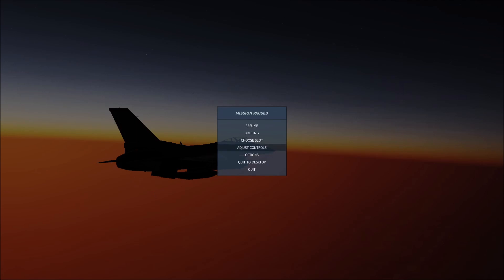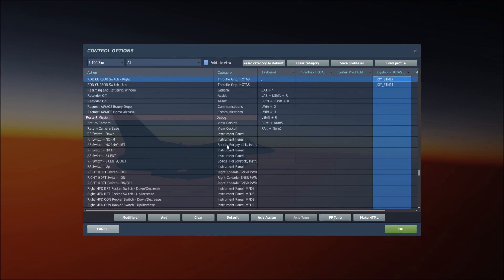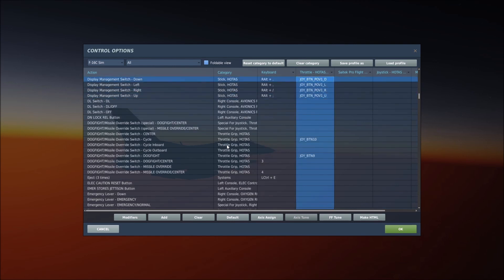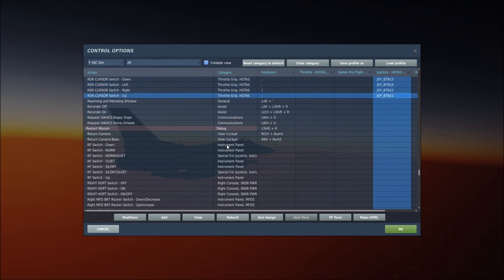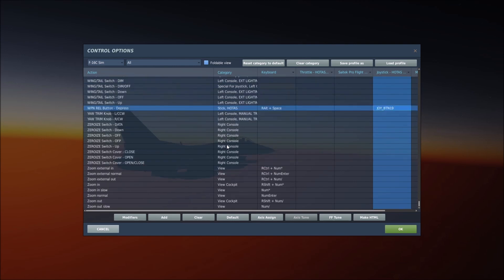Some controls you'll need for today will be the TMS — Target Management Switch — all four directions. You'll need your display management switch as well, just to make life a little easier swapping through screens. You'll need your radar cursor up, down, left, and right to move the cursor around. And obviously you'll need the gun trigger in case you get merged, and the missile release — or weapon release, I should say.